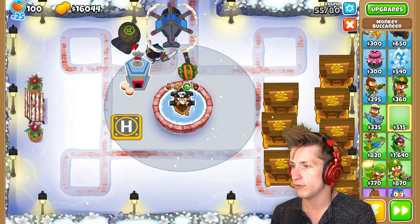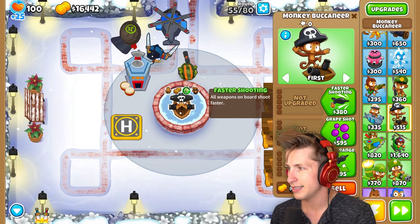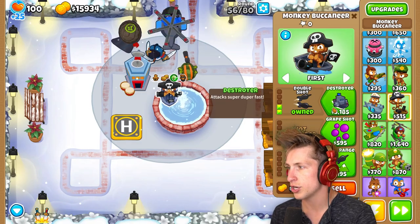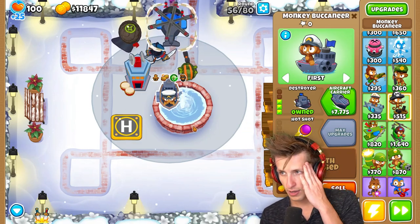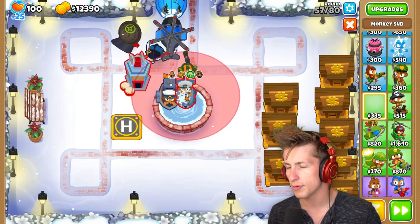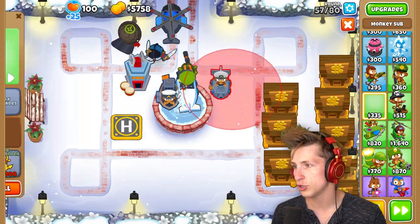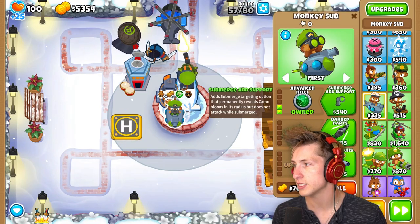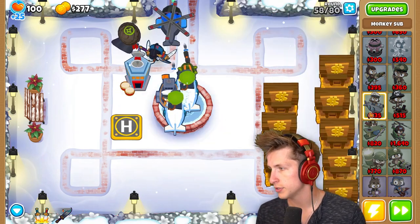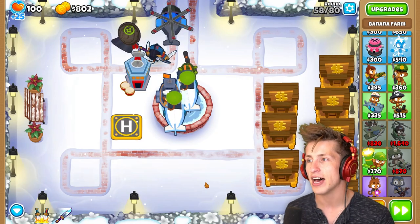I think having this guy down is always really nice. I'd rather put it up in this corner right here with Faster Shooting, Double Shot, Destroyer, and then Hot Shot. That's just a lot of extra damage, which is really nice. And honestly, let's go ahead and grab a couple of Submarines too. You can never go wrong with Submarines. Armor Piercing Darts are going to be really nice. There we go — I want Armor Piercing. Now we have Armor Piercing and I'm going to get one more Submarine.